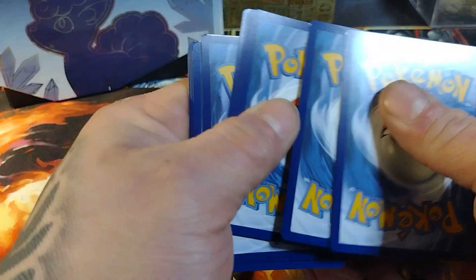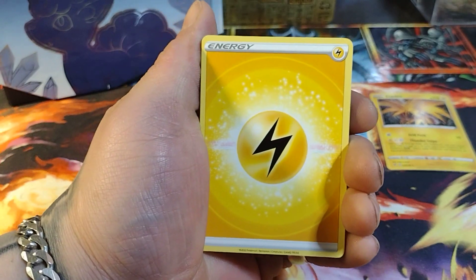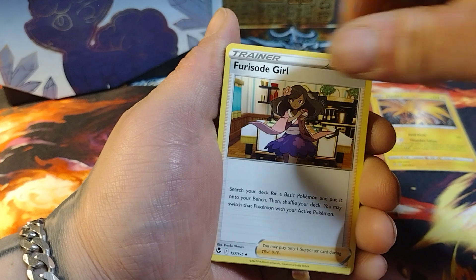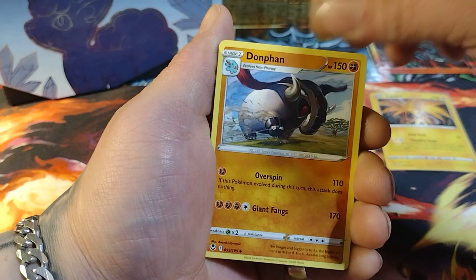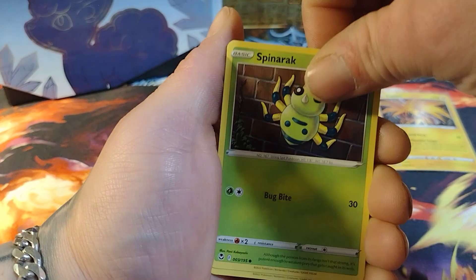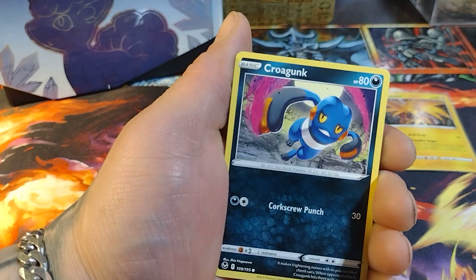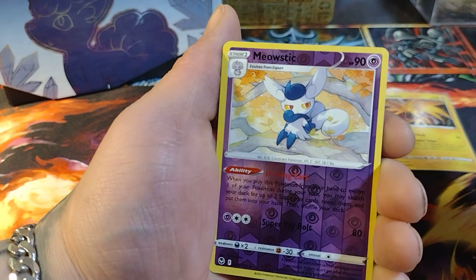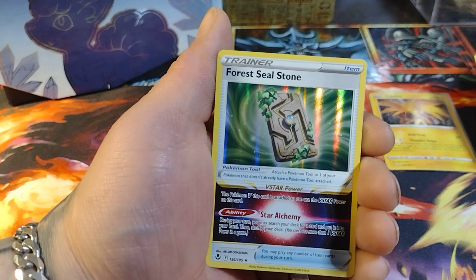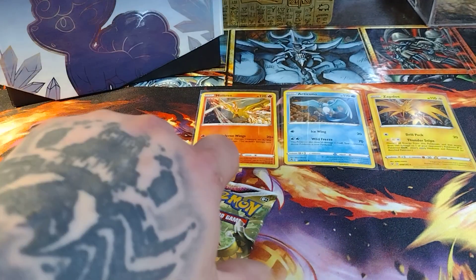Alright, let's jump right into the Silver Tempest pack. We got energy, Golbat, Furosode Girl, Dawnfan, Binacle, Drowzee, Spinarak, Ralts, Croagunk, Meowstic, and a Forest Seal Stone. That last one wasn't that great.